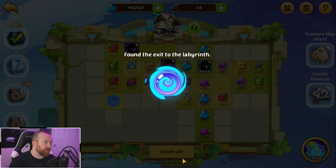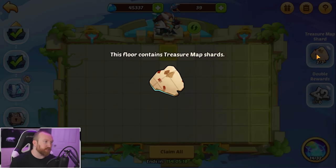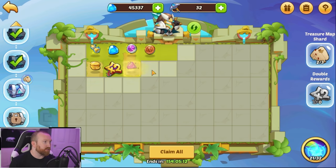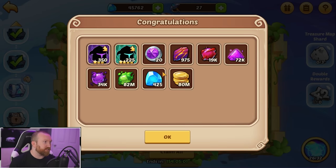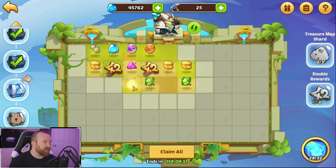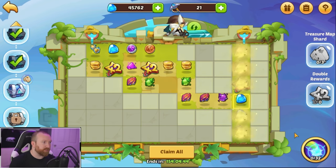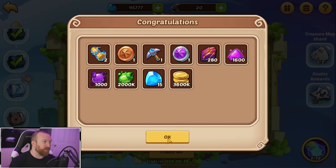We should get the portal any second — there we go. Move on, get our resources. I really want to find the third treasure map, so let's try to get it on this level. Oh wow, a couple of two-times we haven't seen in a while. Yes! We got the treasure map! It's nothing god-tier but this is really good resources just for getting the three map pieces. Let's keep moving — there's the exit. We'll claim and we have three two-times.